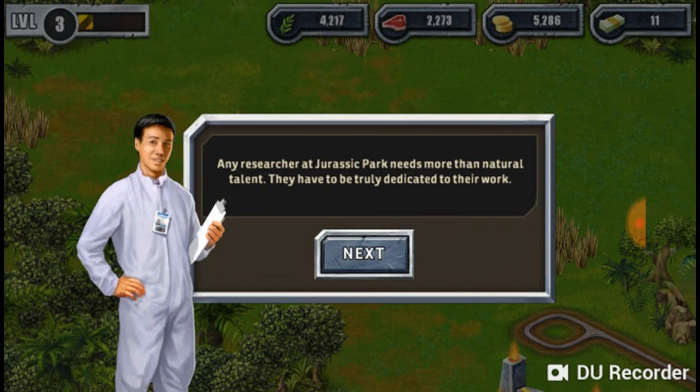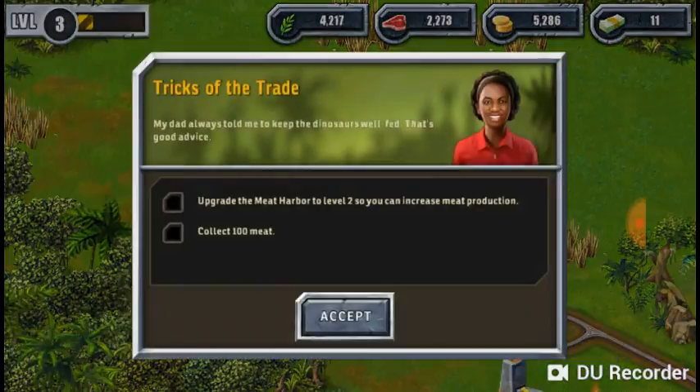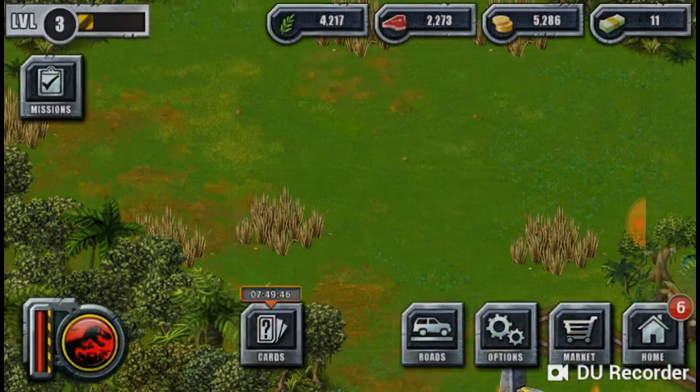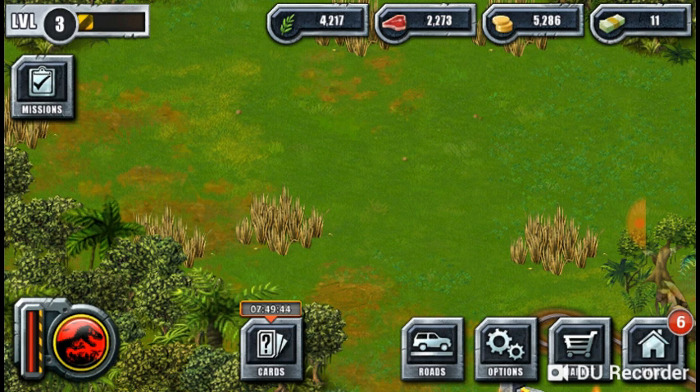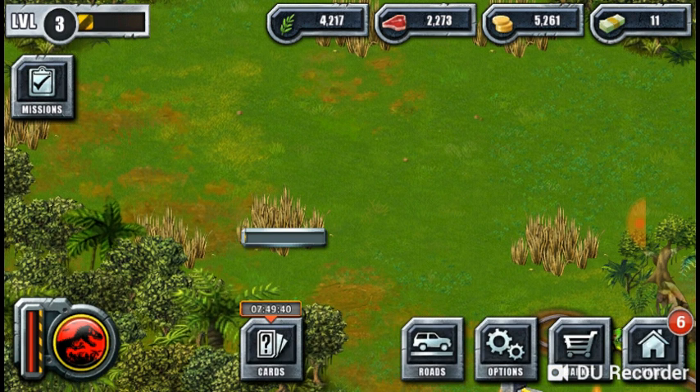My Jurassic Park research team needs more than natural talent — they need to be truly dedicated to their work. Place a researcher in the park. I find that a bit awkward — the heart level needs to increase. Of course I can't have money — it's like it's illegal to have money in this game.